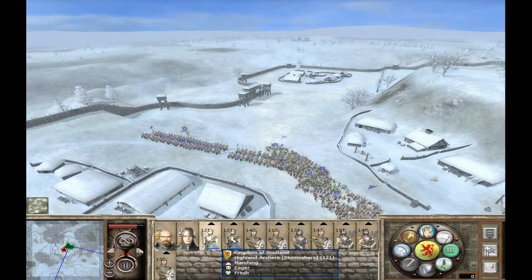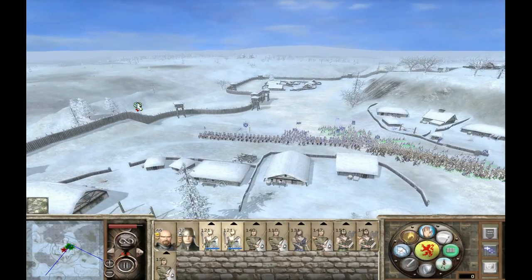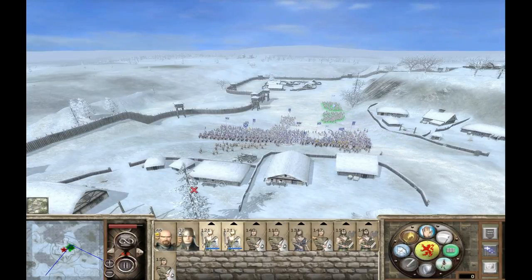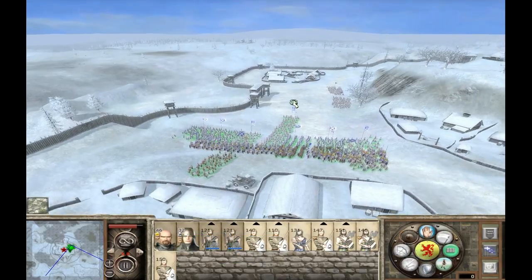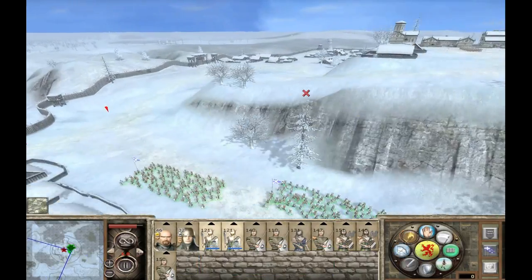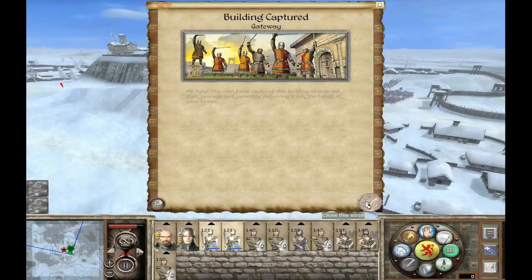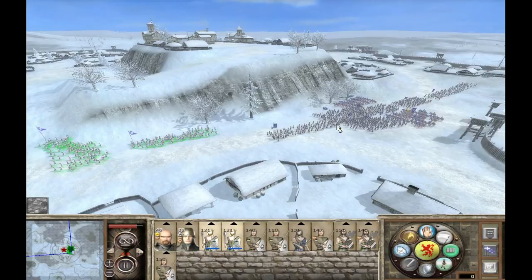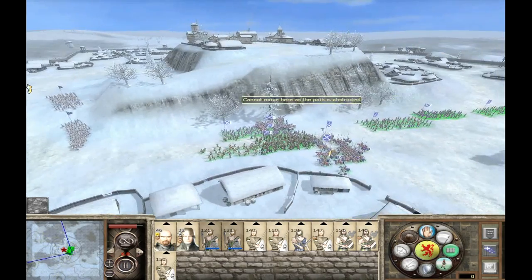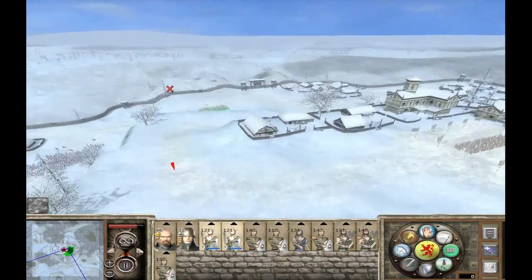Okay, now I can get my archers first. I'll make them march, give them some advantage, and then get my infantry going as well. A little bit more — good, now get these guys going. My cavalry is really okay; they will go this way. We've got two other gateways anyway so I don't need them. Now I will tell them where to go — they will deploy here.